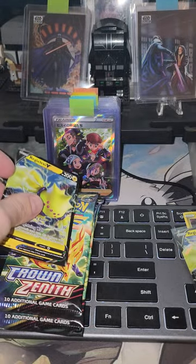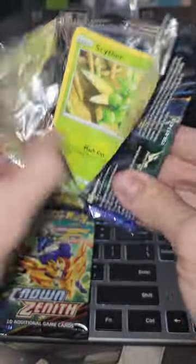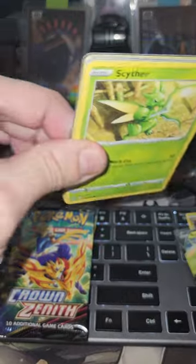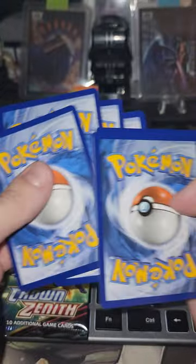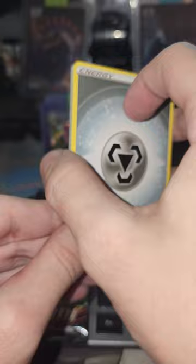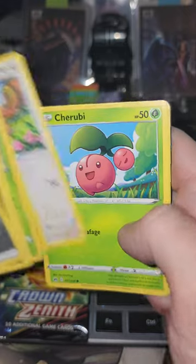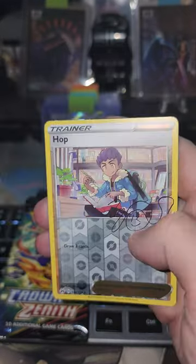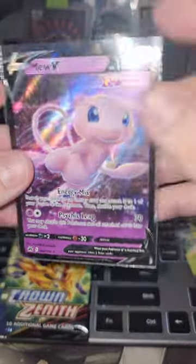Box number three — same holo, same V card. There's the code card, go ahead and sleeve this guy up. These are all the Regilecki boxes and then we have one Regidrago we're saving for last. Hopefully the Regidrago brings us some craziness. Code card — Fighting, Steal, Crocuroc, Ultra Ball, Friends in Hisu, Young Goose, Shrubby, Reverse Hop, and a Mew V. Nice — that's a sick Mew.